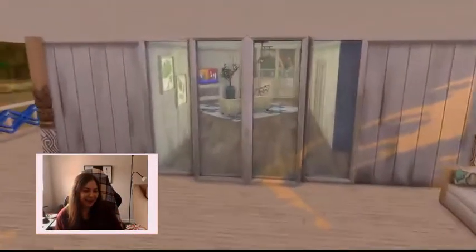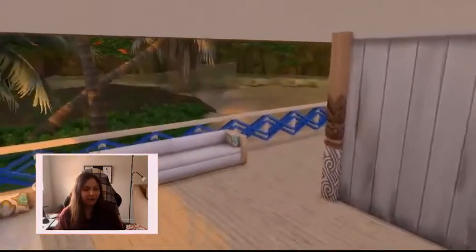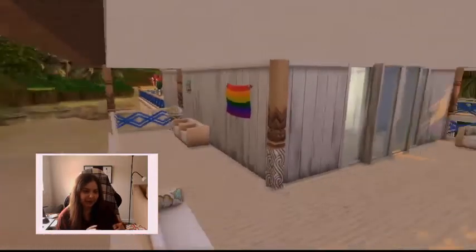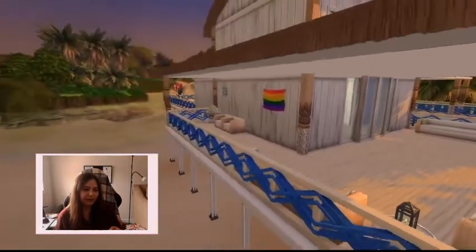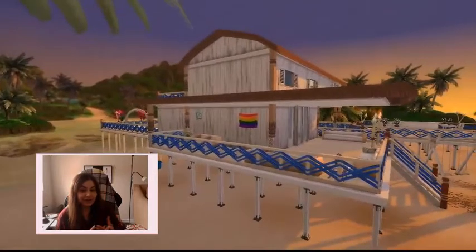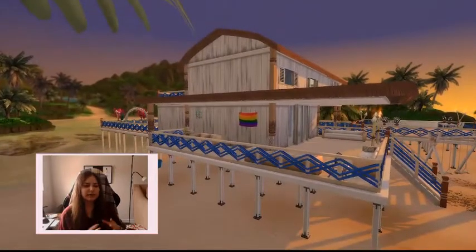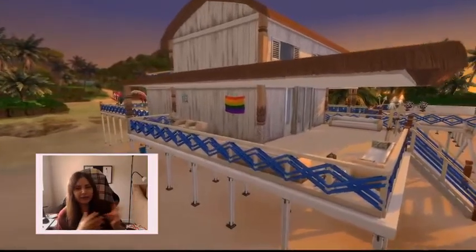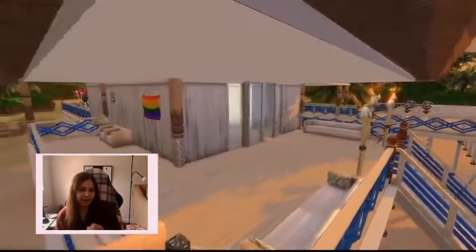Over on the side is that serve-your-own-self bar area with some seating — we have the Vintage Glamour bar there so you can hang out and chat before the wedding starts. It's a little bit of a schmoozing place. If you've been to weddings with a cocktail hour before dinner, think of this as the cocktail hour space.